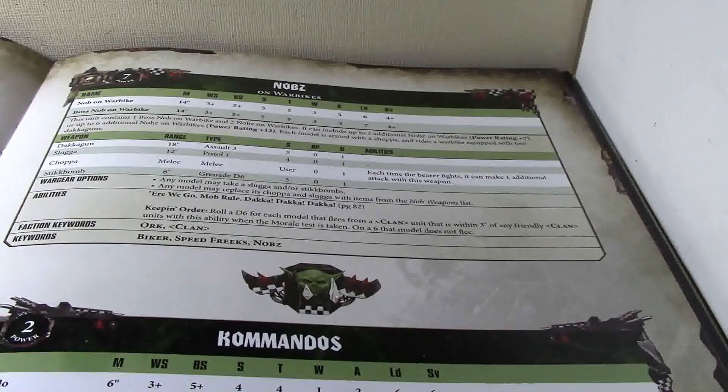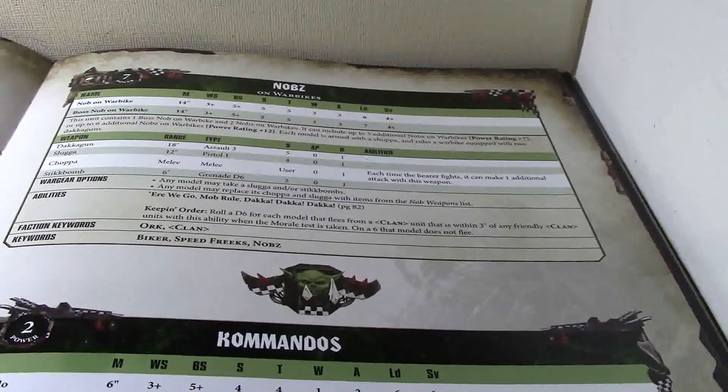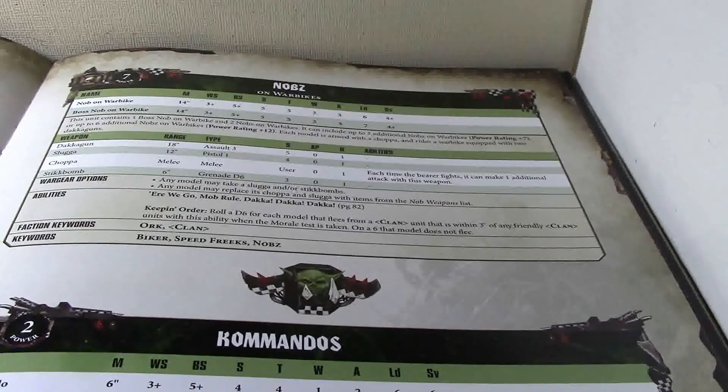They have Irrigo, Mob Rule, Daka Daka Daka, and Keeping Order — same rule as the regular Knobs: roll a D6 for each model that flees from a Clan unit that has been within 3 inches of any friendly Clan units. With this ability, on a 6 that model does not flee. Their keywords are Orc, Clans, Bikers, Speed Freaks — so they're Speed Freaks, which is kind of nice — and Knobs.